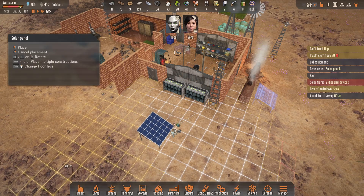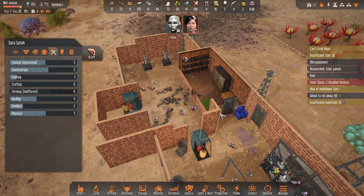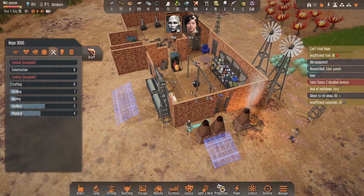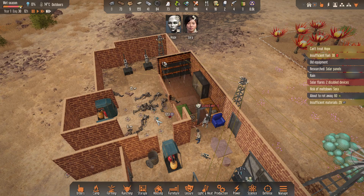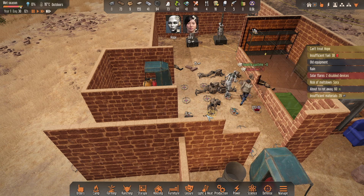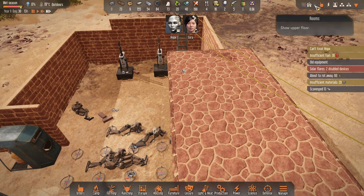I think that's an okay spot. These take some scrap. Sora needs to take a little break. And what's Hope doing? Oh, she's smelting the scrap. I'll have Hope scrap these — we should get some more scrap and hopefully some fuel for her, because I think she's really low on food.